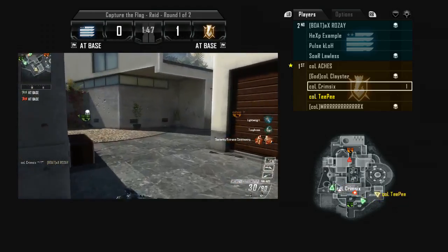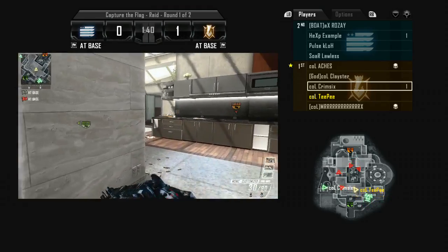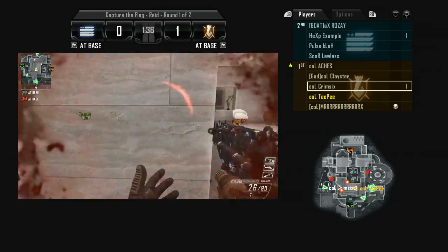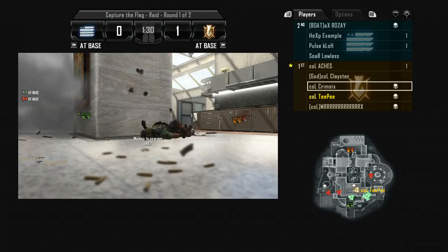If you want to push that spawn, make them spawn out. Hopefully your teammates have circle control or middle control or whatever, and those are easy cutoffs to get because they have to run to you. It makes your life a lot easier if you know they're running at you once you get that flag out. Pool side is definitely the more recommended side on both sides of this map.